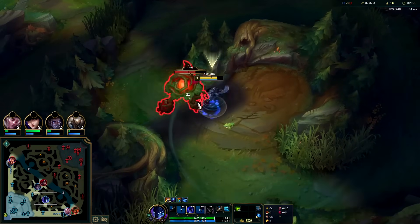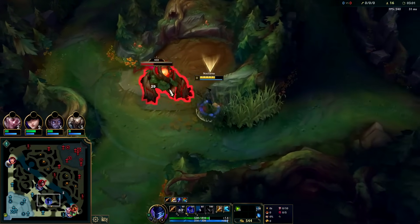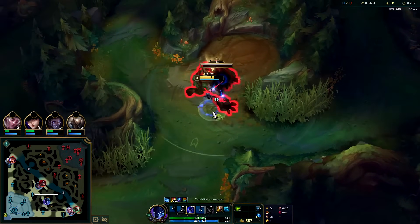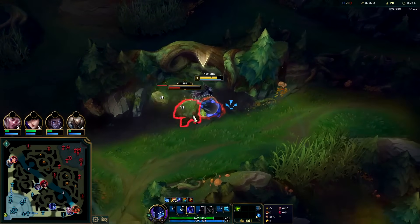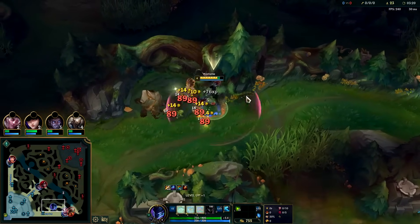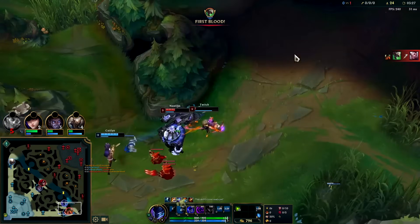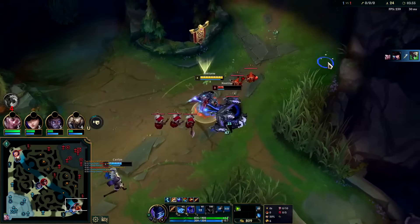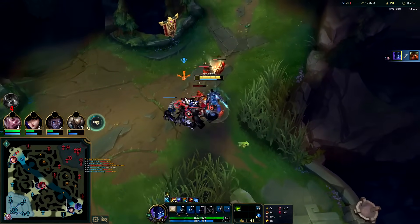Nocturne's level three ganks are inconsistent because he's slow and doesn't have a good gap closer. Sure, Q speeds you up and once they're feared we move 90% faster into them, but getting in range to use E is not very consistent. Doing a full clear off blue buff, we finish around 3:21. I waited until my fear went off to Q so I knew I couldn't miss it.